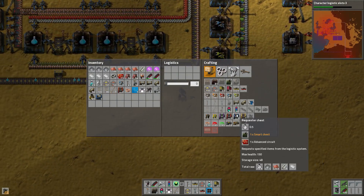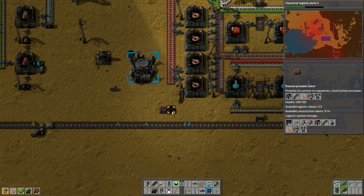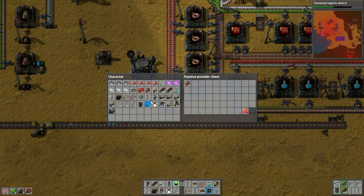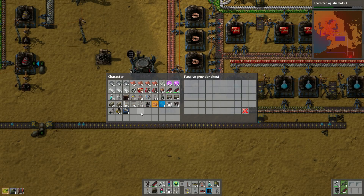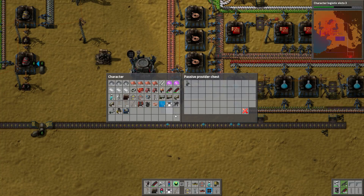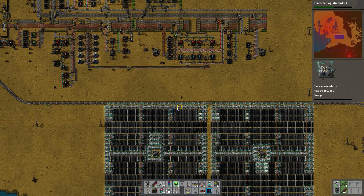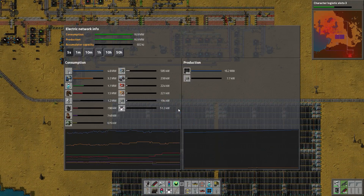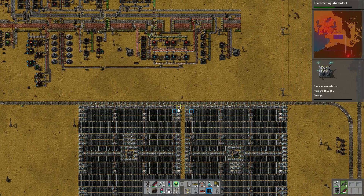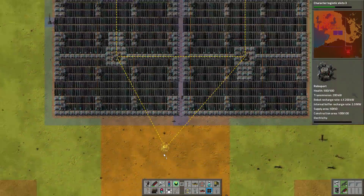Let's actually put some provider chests — make these into provider chests instead. I still need to place that radar station as well. There we go — whoa, we're out of power! And we're charging again. So we barely made it through the night. Barely.